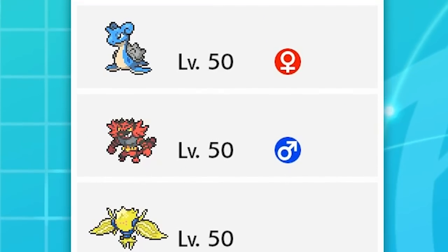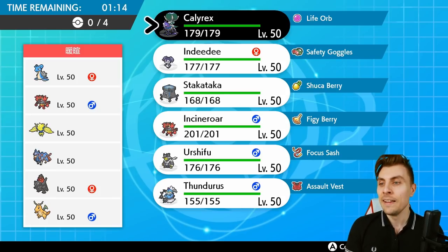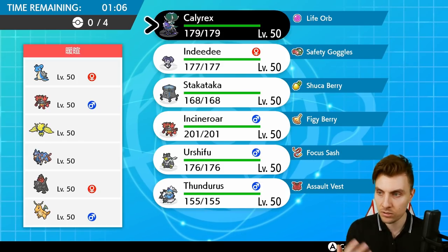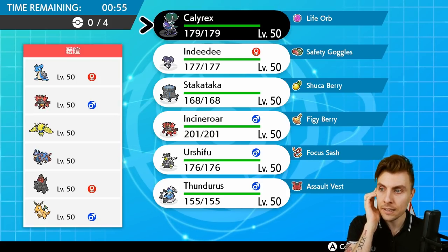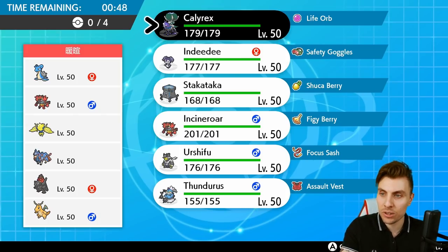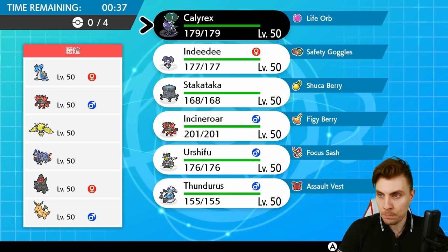First up we have a Lapras, Incineroar, Regieleki, Zacian, Coalossal, and Dragonite team — pretty scary on the face of it, especially in a best-of-one situation. We know what combinations are coming: Dragonite with Coalossal to proc Steam Engine and get the Coalossal boosted up. With safety goggles and Inner Focus, you're not going to be able to prevent that without redirection. We do have that in Indeedee. I want Indeedee to lead, but also something like Thunderous to take advantage of Regieleki.